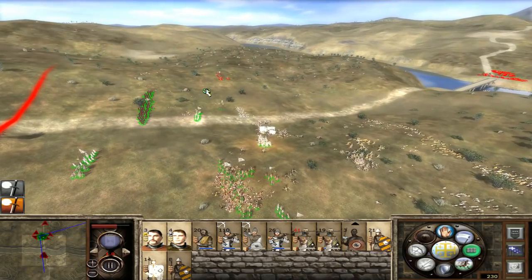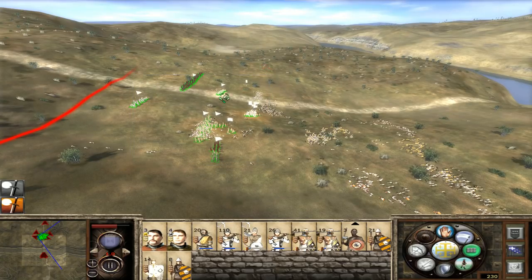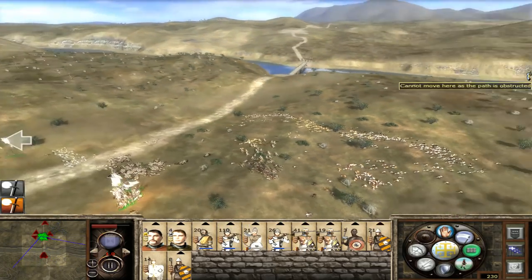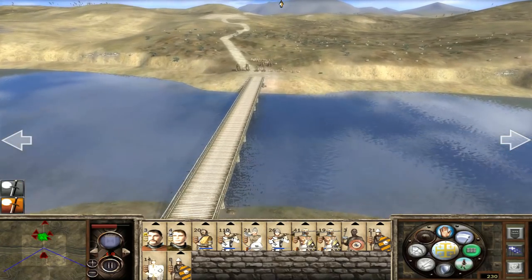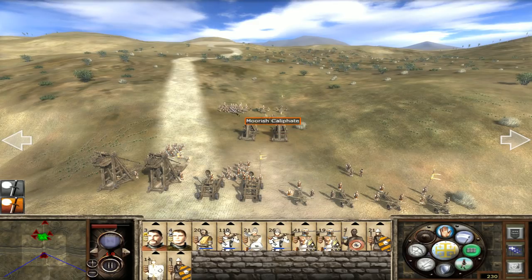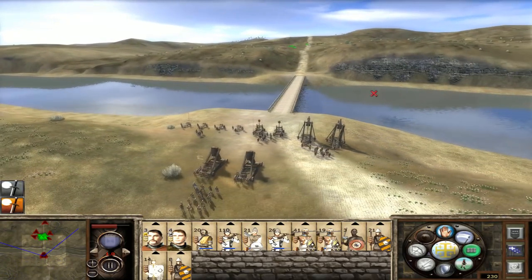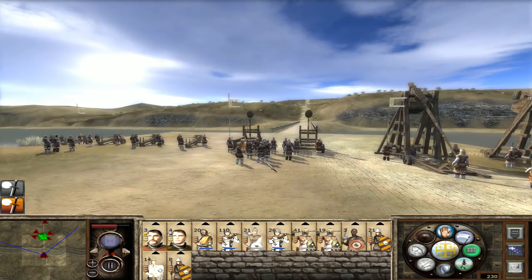He was their latest faction leader by the looks of things, and the rest of the units are routing away. The battle is not won though, because we still have to contend in theory with all of the other units in their army that are still on the other side of the river. But this is all the siege units I mentioned - I'm guessing they can't cross the river, or the AI doesn't want them to. Maybe the bridge is impassable to them, so they're just going to stand there.